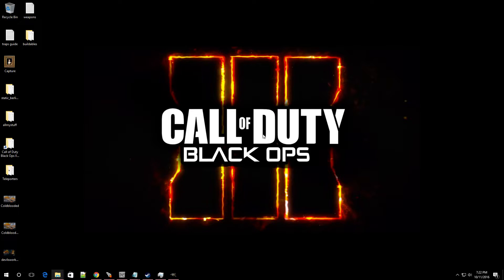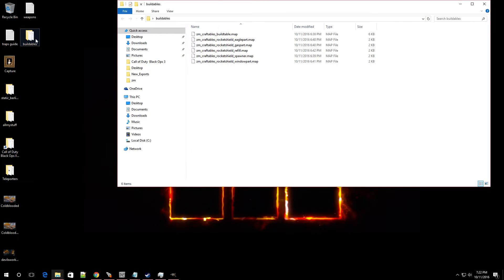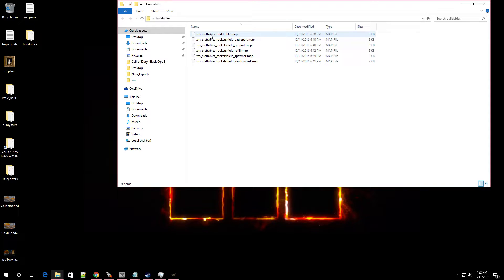First things first, I'm going to have some links down in the description. You're going to download all of those prefabs. Once you have them downloaded you should be presented with: the craftables build table, the craftables rocket shield ego part, craftables rocket shield gas part, craftables rocket shield refill, craftables rocket shield spawner, and craftables rocket shield window part — so automatically there are six prefabs.